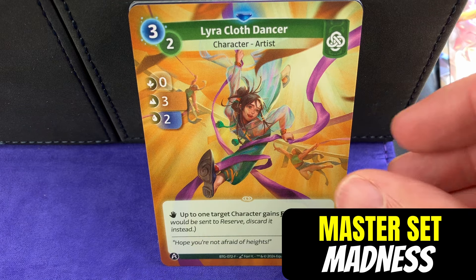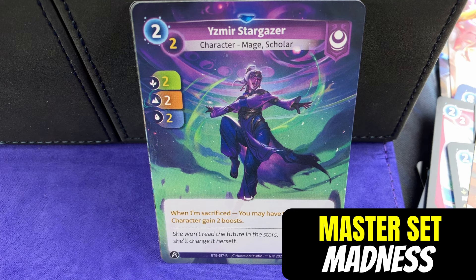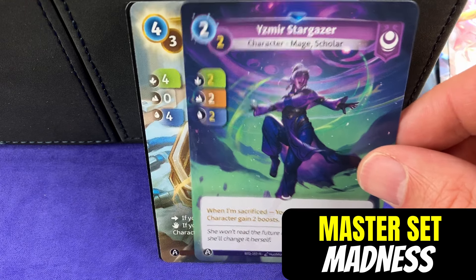If we didn't see a unique card yet, maybe we will. The unique cards are actually unique - there are no other cards like them. They have a generator, kind of like KeyForge did, but for just unique cards instead of mixing up entire decks. Here in this Izmir Stargazer you can see its ability: when I'm sacrificed, you may have target character gain two boosts. That's highlighted because it's different from the common version. And you see the word 'sacrifice' there - they were so close to a fully non-violent theme. They don't have words like kill or murder in the game, but they did sneak in 'sacrifice'.